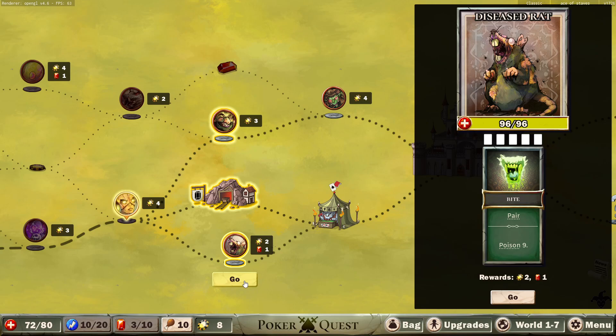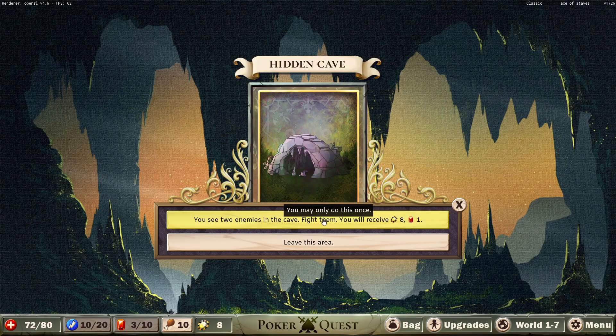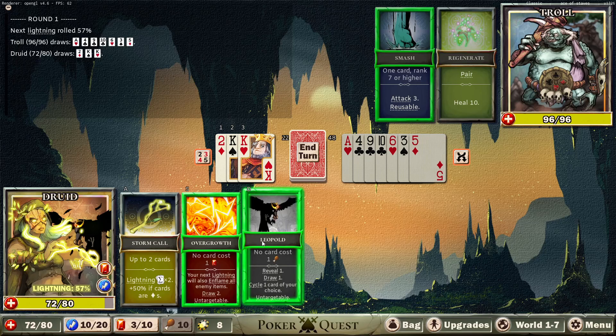We're going to the troll casino. Bite on a pear and it's poison — ooh! A hidden cave. You see two enemies in the cave — fight them and you'll receive eight chips and one gem. Let's do it. It's a troll. I wonder if they're both trolls. If he has a card ranked seven or higher, he attacks three and it's reusable — that is incredibly scary. And a pear heals for ten. You, my friend, are pretty scary.